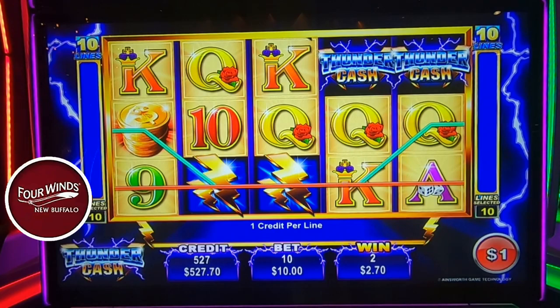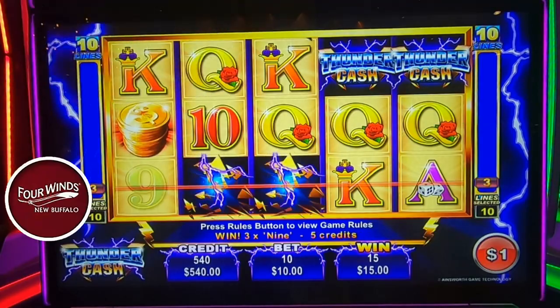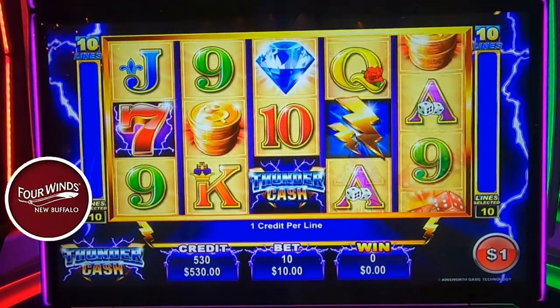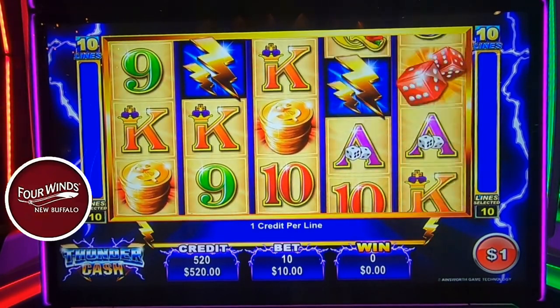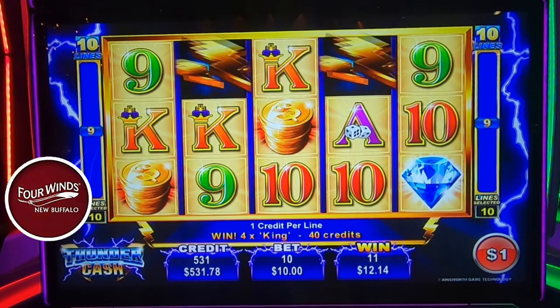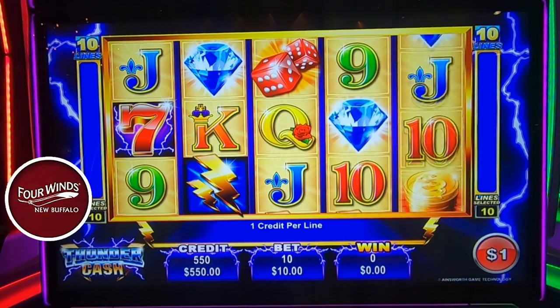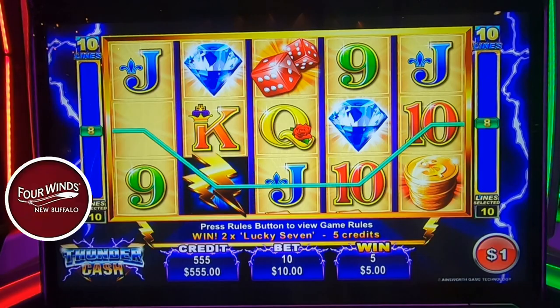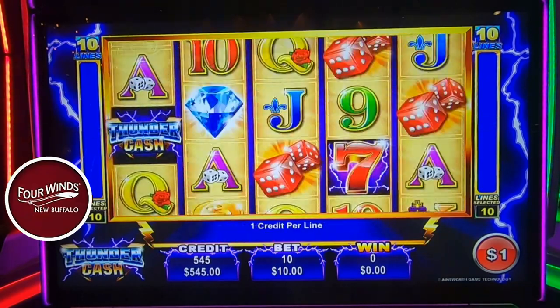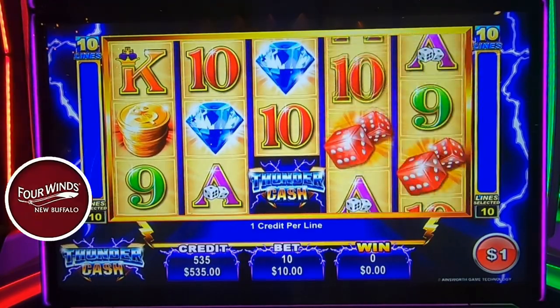If you're playing for free spins you want as many lines as possible. We needed three of those Thunder Cash symbols. Have we ever played in the high limit room before? We did go in the Dragon Link for a bit after our hand pay, and I think we won three or four hundred dollars — it was actually pretty good, not a whammy machine.